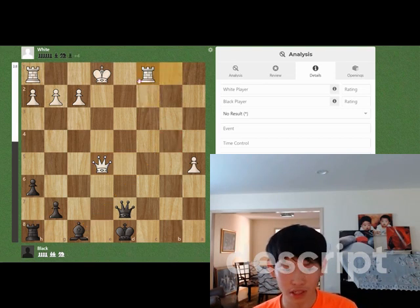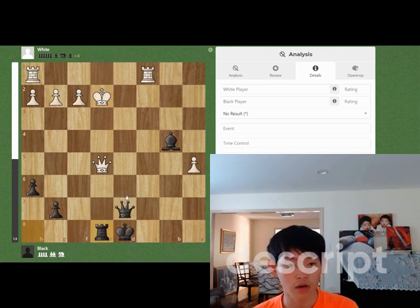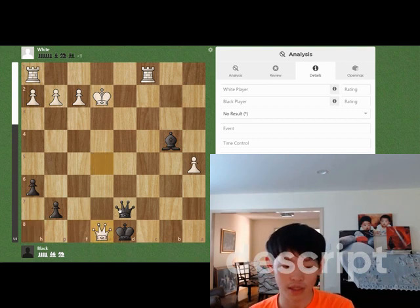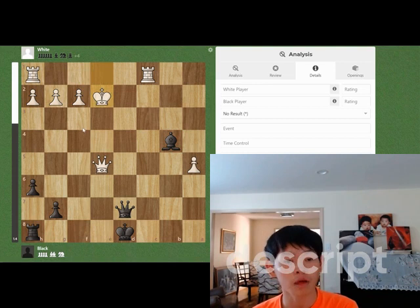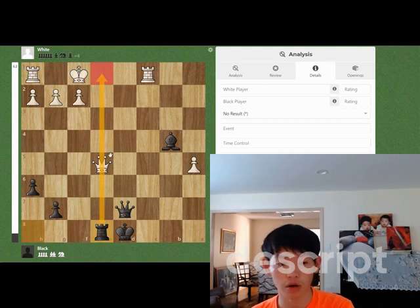Rook takes e1 check, rook takes e1, bishop b4 check, and if king e2, rook e8. And we are slightly better in this position, almost winning. Let's say queen takes e8 check, queen takes e8, and then king f1. But white can just play king f1, and we don't have this pin on the queen anymore, and we are just lost.